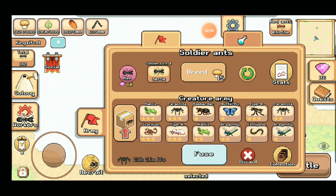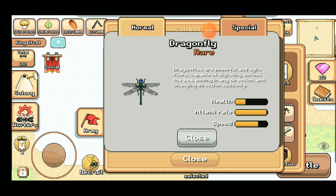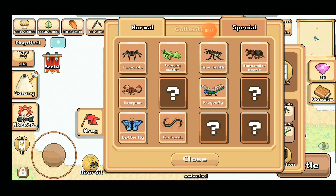The next creature is the Dragonfly — this is the first flying creature. I think it's hard to catch in the rain. If it's raining, you can try to summon it and it will spawn, but I don't think it's easy enough.